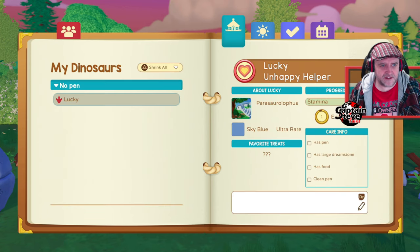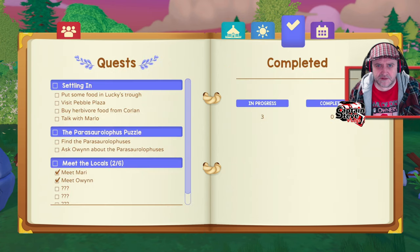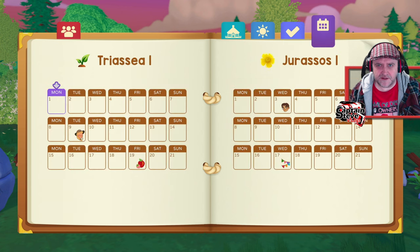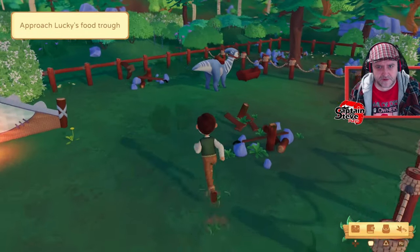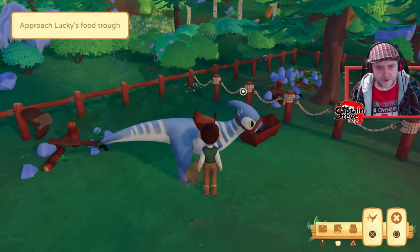They gave me some herbivore food and told me to head into town for supplies. I've also been given a journal with quests — none of them have ticks yet. I need to make Lucky happier. I can see missions: meet Maori, meet Owen, and there's a calendar too.